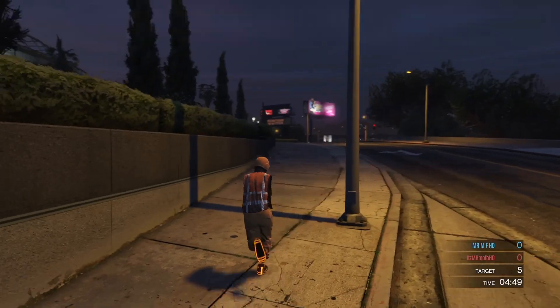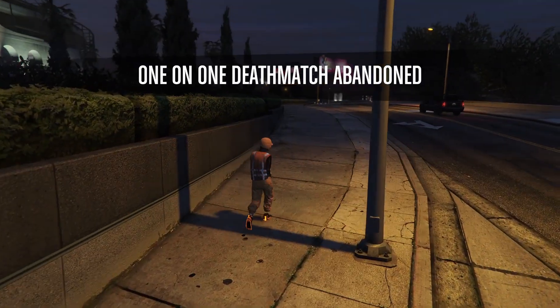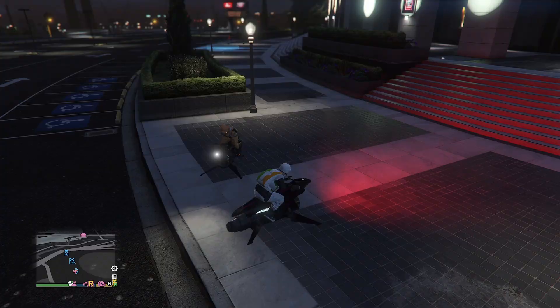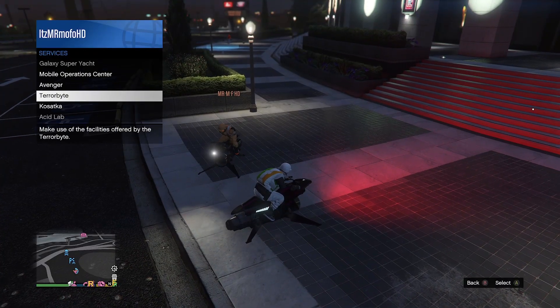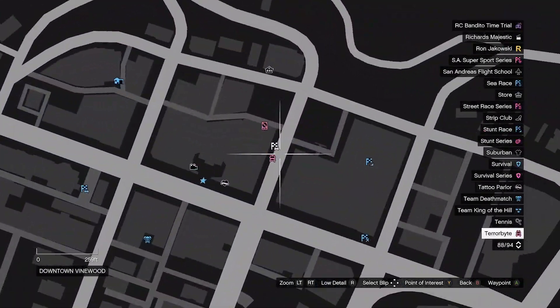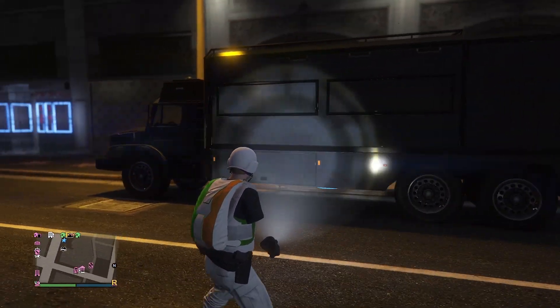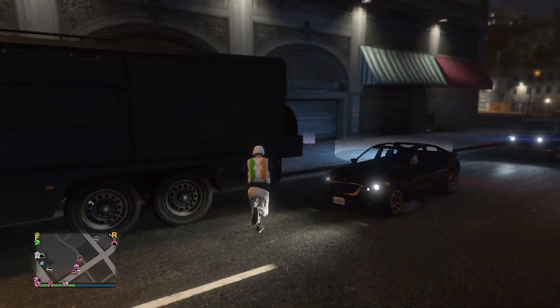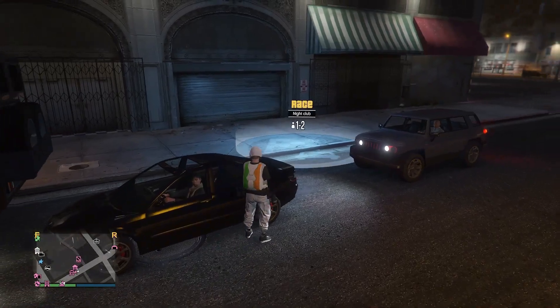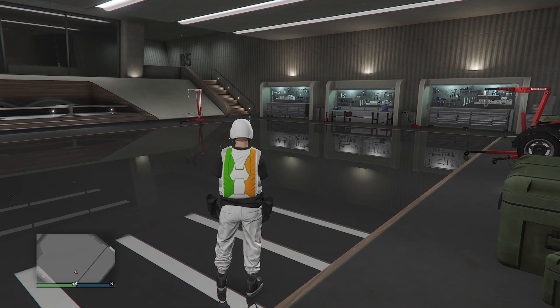After you do that, both you and your friend want to go over to your nightclubs — you do not need to own the same one. Your friend wants to call out his terabyte. So the one that is receiving the terabyte needs to call his out on the map and make sure it's out on the map. As you can see, it is 100% stock, and he's going to make his way inside of his terabyte garage and stand by his empty slot.